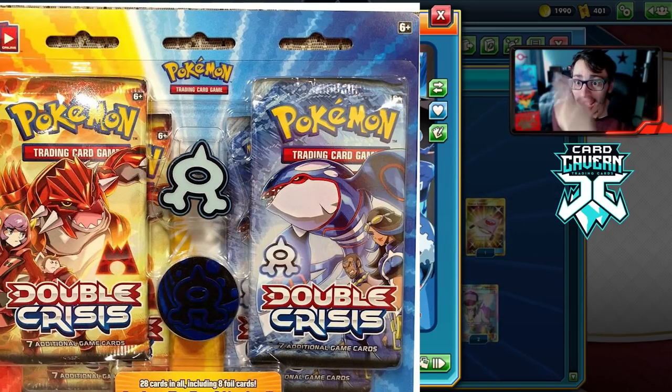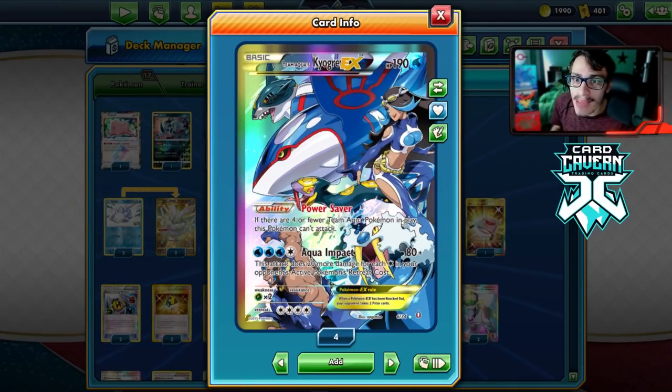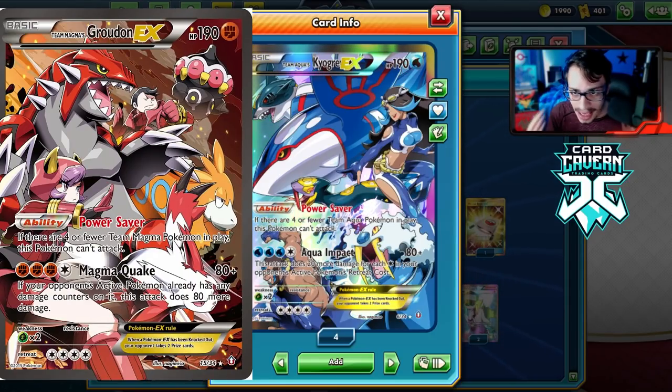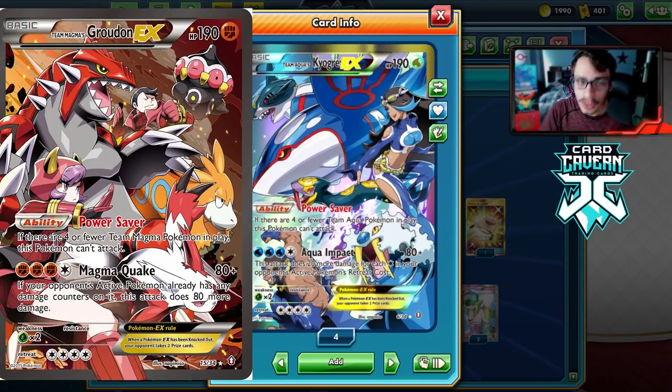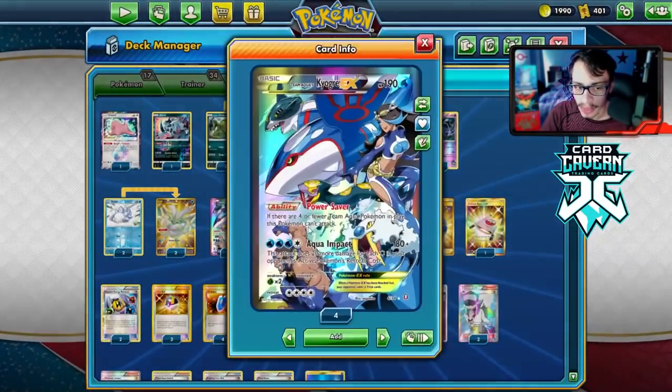This card came out in a mini set known as Double Crisis, which only features Team Magma and Team Aqua cards. There are other Team Aqua cards I can make a video on — some really cool ones in the set. There's also Team Magma's Groudon EX, which I might make a video on. That one's a bit harder. This Kyogre can thankfully get powered up through Frost Moth, which is what we're going to be trying today.